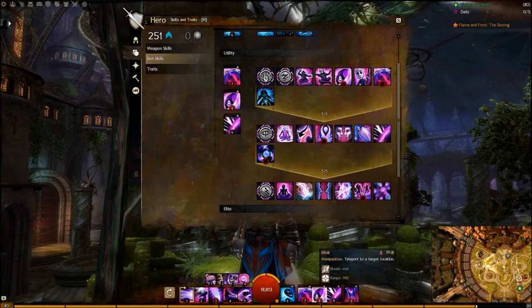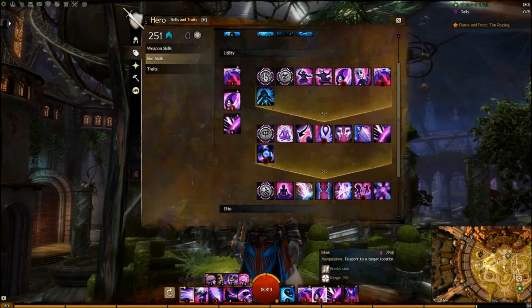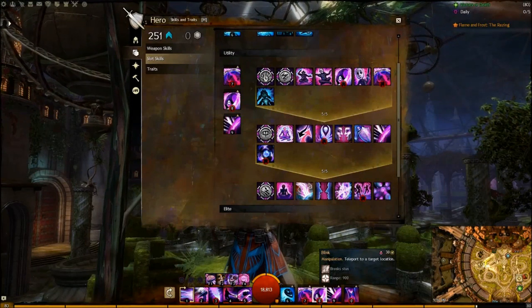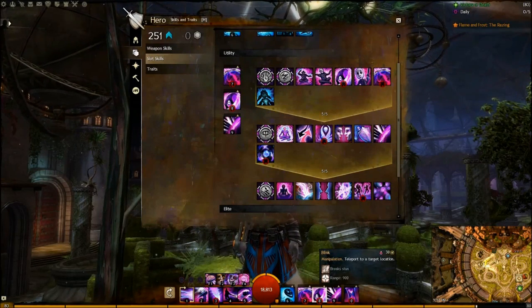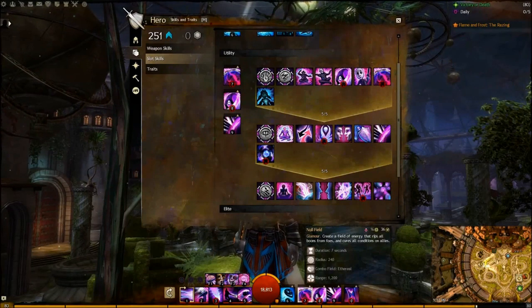The reason why I use Blink as my Stunbreaker is that it's also very useful for quickly moving across and escaping red rings, trap mechanics, or any boss mechanics that would normally kill me. I prefer this over Decoy and Mirror Images since the changes in stealth aggro mechanics does not guarantee escape on Decoy, and I like having an ability that instantly relocates myself somewhere safe at any point during a fight.